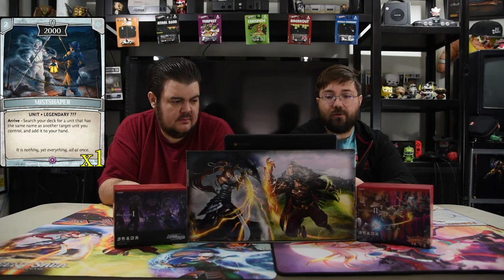The next one is Miss Shaper. It's a two-drop 2000, and it is a legendary unit. On arrive, search your deck for a unit that has the same name as another unit you control and add it to your hand. Simple as that.